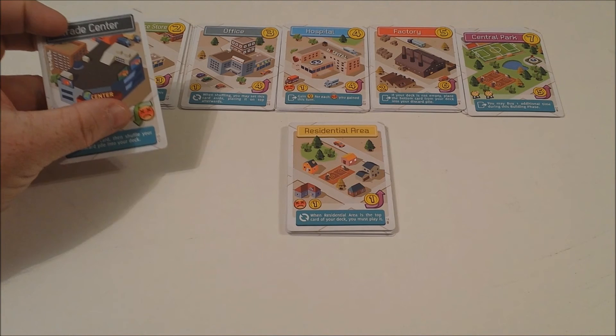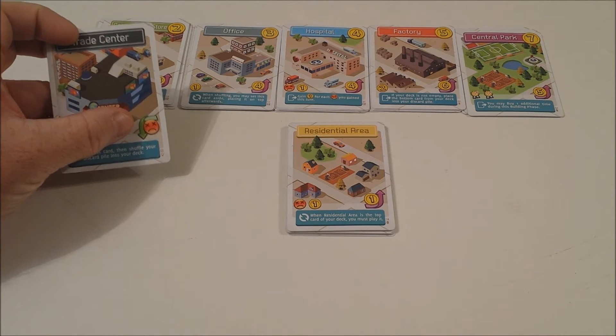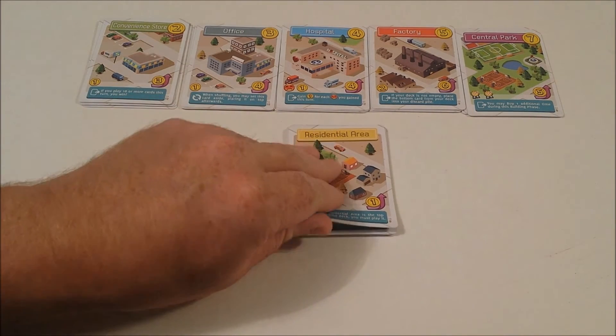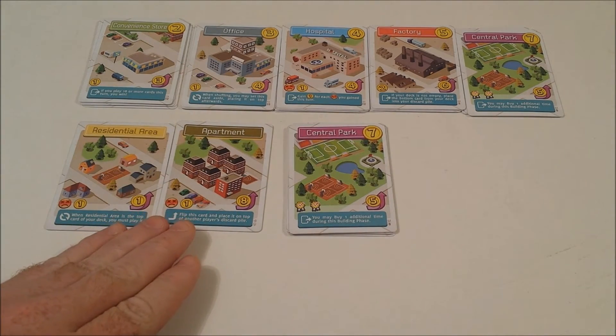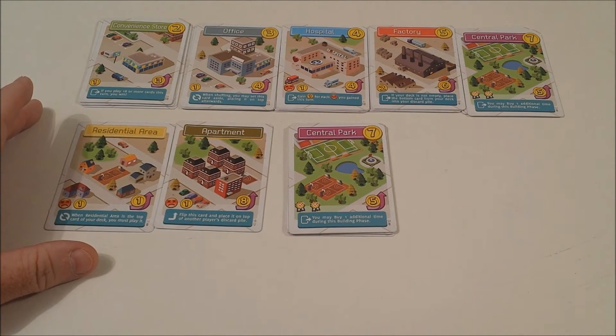Another option is to recycle cards during the play card phase. Some cards will have a green recycle arrow and an associated effect or income. In the play card phase you're simply playing cards into your play area. But just be careful — if you get more than two frownies your turn is over and everything you've built will be for naught.